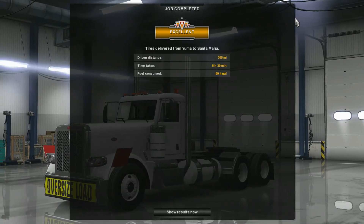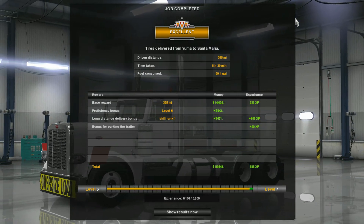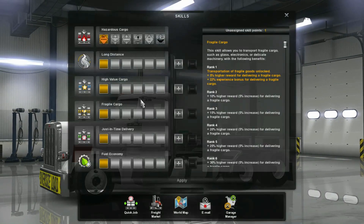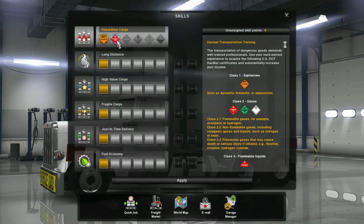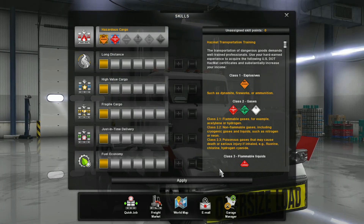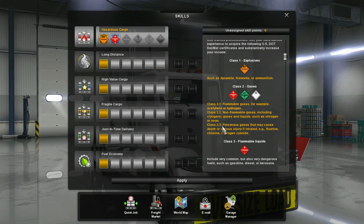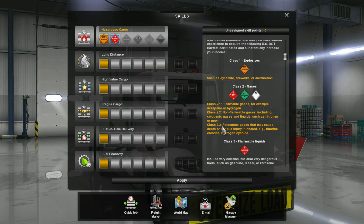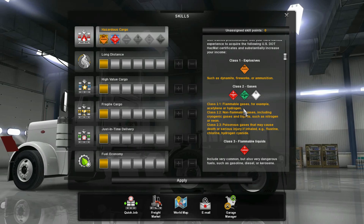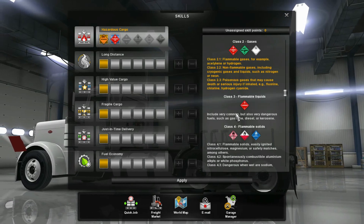Disconnect the trailer. What do we get? Excellent — we got a total of $15,000 and yes, we did level up too. Oh wow, halfway. We are gonna be able to carry some flammable gases, non-flammable gases, and poisonous gases. Such as dynamite or emulsions. Now we get to do flammable gases, non-flammable gases, and poisonous gases — very dangerous cargo. Eight classes total.